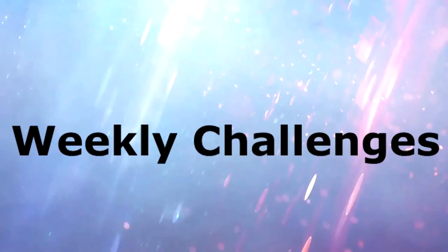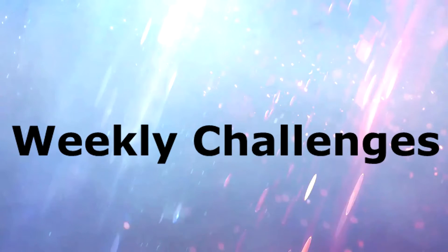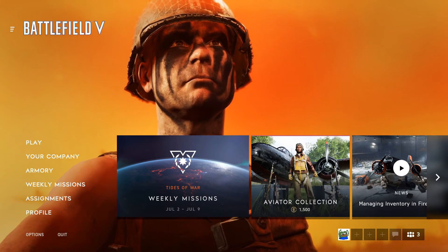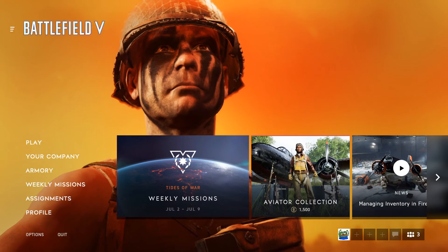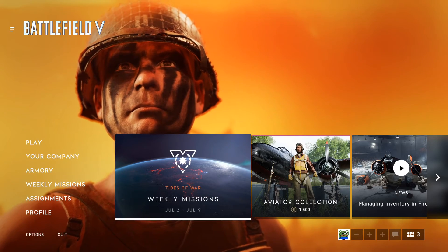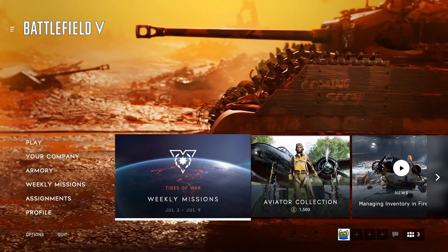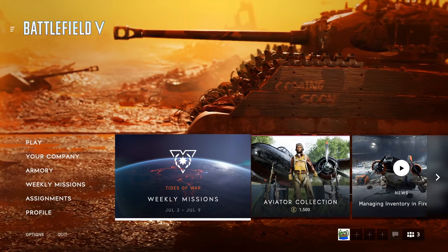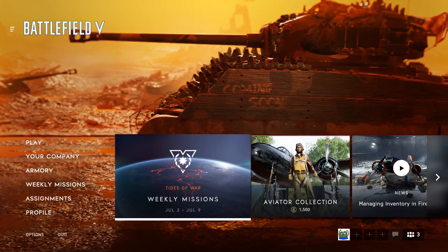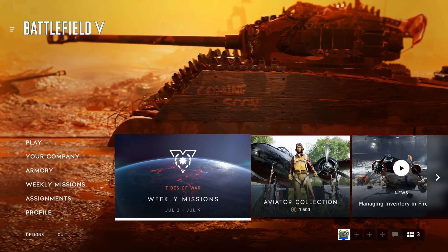The first way to earn XP is through the weekly title war mission, which can be accessed from the main menu by clicking the tab or box shown here. If you need to track what you're doing while in a game, press the Escape key to bring up the main menu and click the tab there, or use the Start key on console.